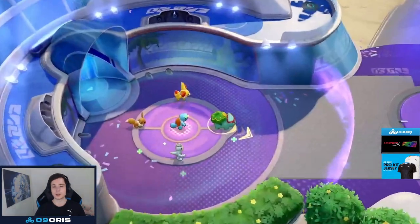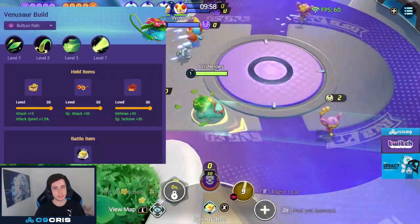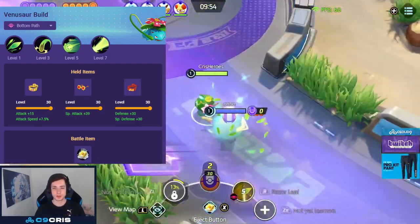When I say mage or lane attacker, it has two very strong builds with Petal Dance or Solar Beam. We still play Giga Drain and Solar Beam as well, or I prefer to play Giga Drain and Solar Beam build just to have a bit more survivability.